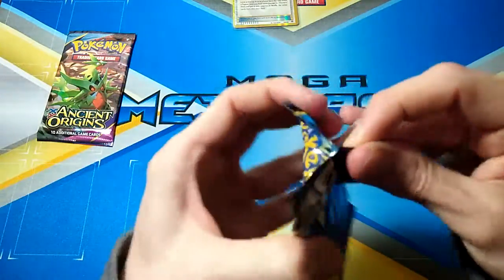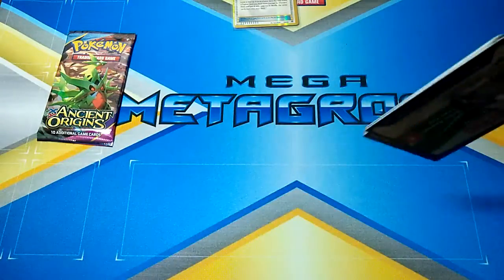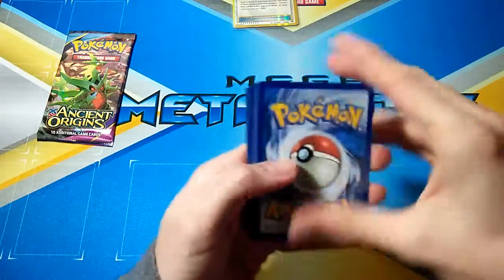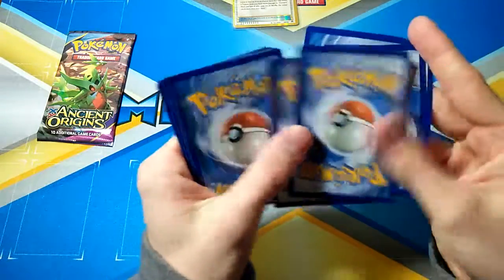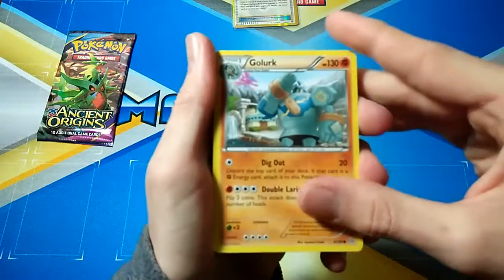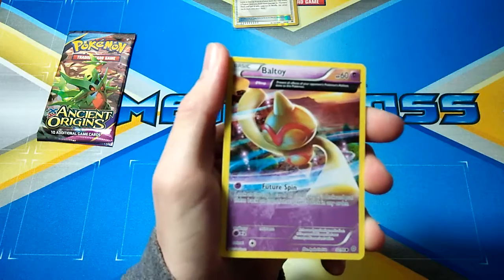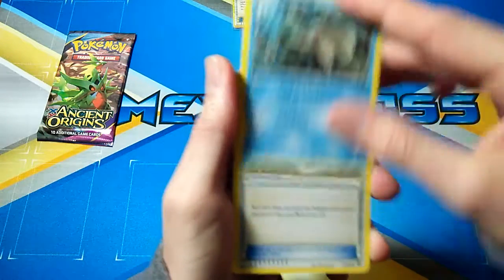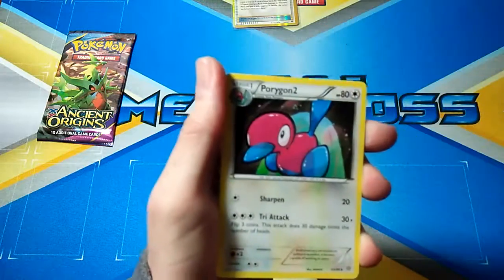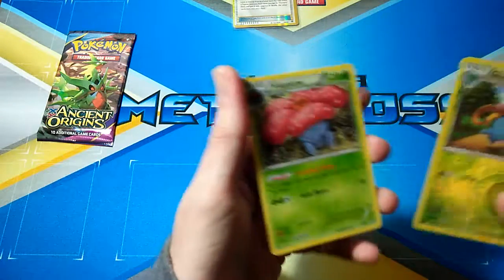Alright, two packs left here. Can we get a full art? That would be sick — bar card, can't complain with the pulls I've got this video already. So we have Golurk, Larvesta, Ralts, Boltund, Relicanth, Tyranitar Spirit Link, Slugma, Porygon2, Gloom and a Vileplume.